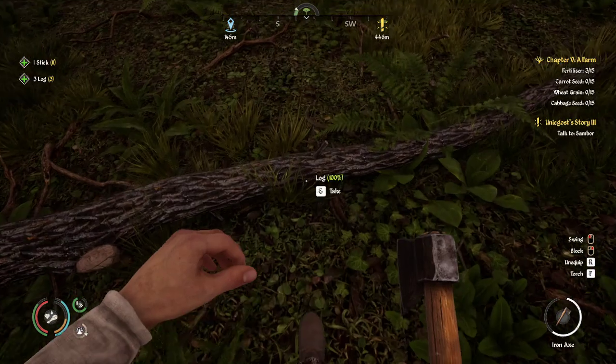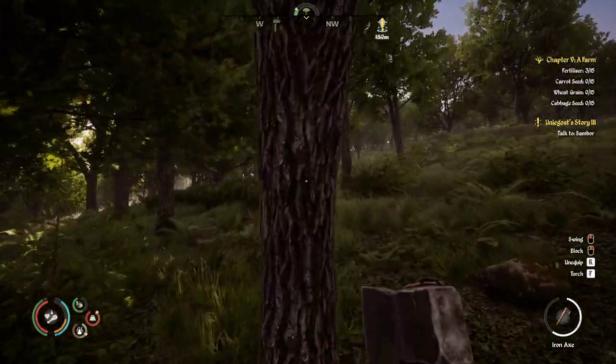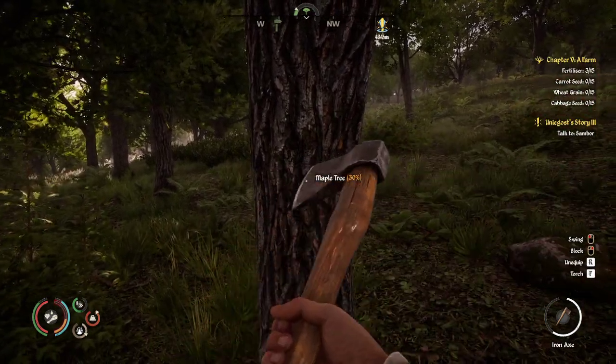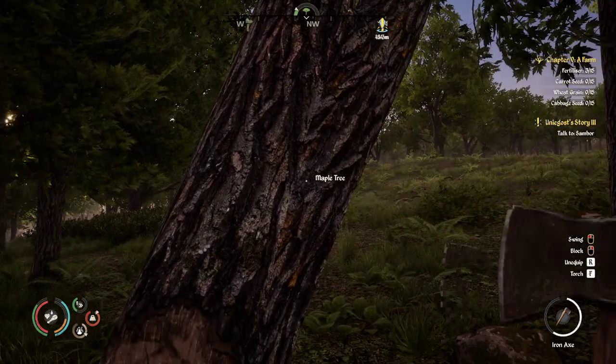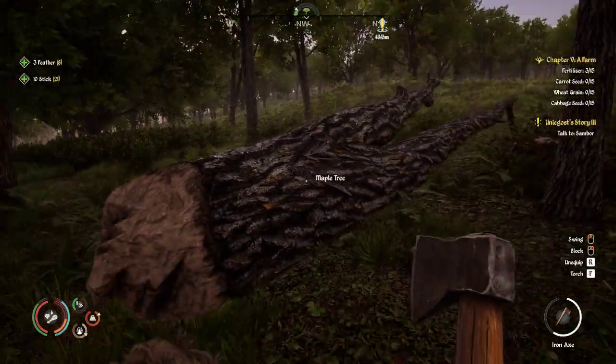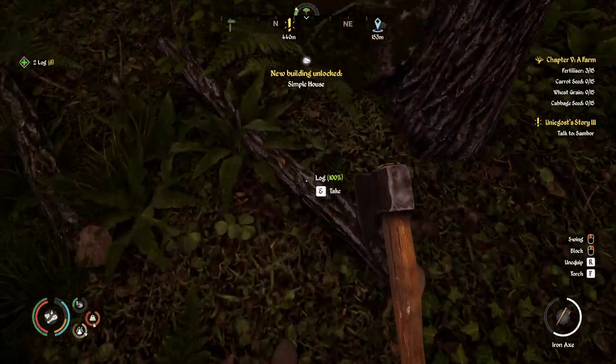We'll take these sticks too — we're already over-encumbered so this is probably silly, but okay. We can build a simple house.